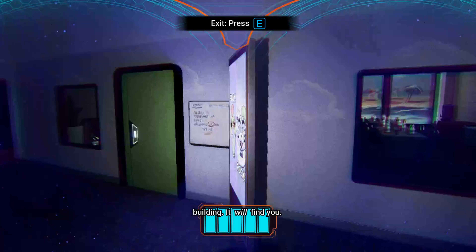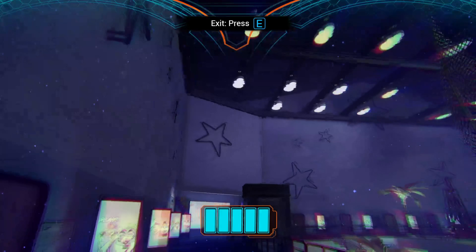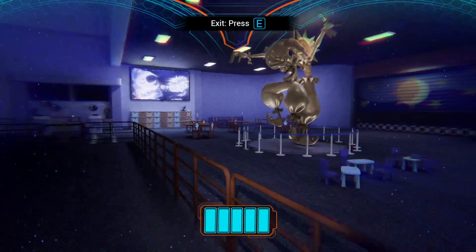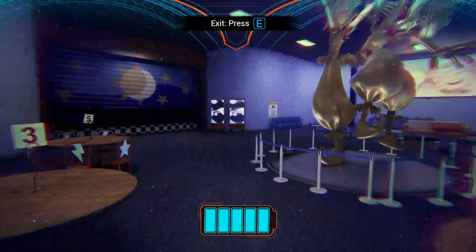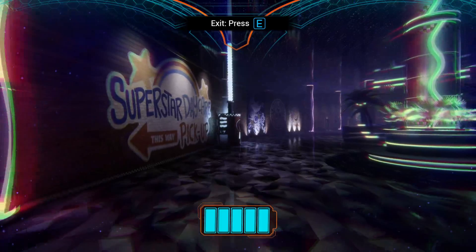It will find you. Is he following us? No, he's not. Oh yes he is. What is he doing? Is this the lobby? How do we get out? We need to find a recharge station — there was one out here, I remember. Oh, it's lagging.